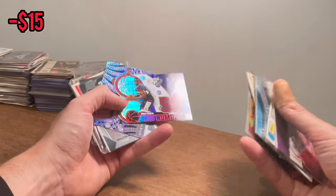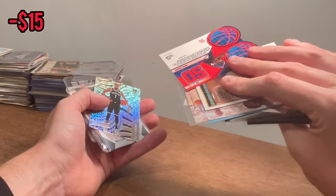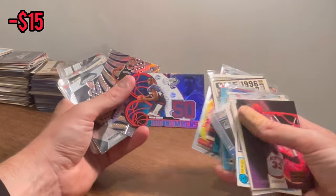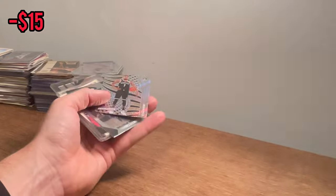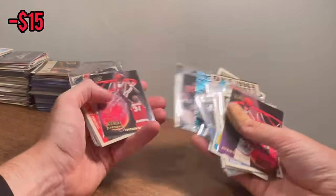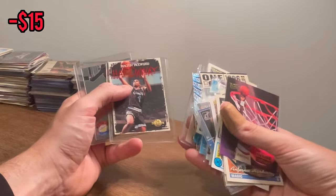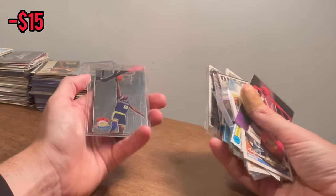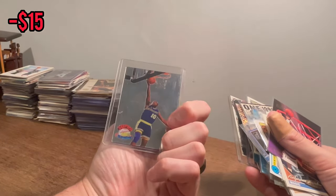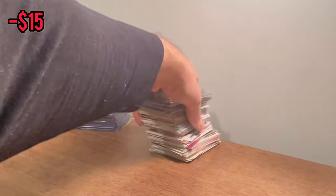Emeka Okafor — one of the biggest busts of all time, pretty sweet card though. I'm going to add that to the overall giveaway. Give me a minute to find another card. Raging Rookies Hardaway — that's a sick card. Super Krillium Signature Rookies Tim Hardaway — really cool card there. Let's go to the next stack.